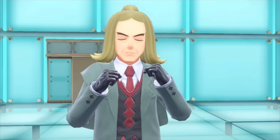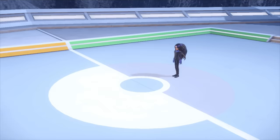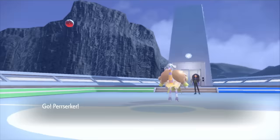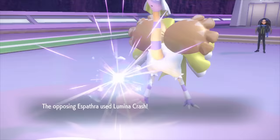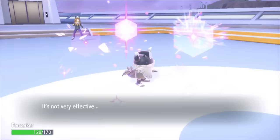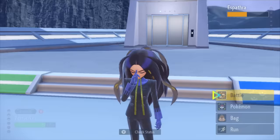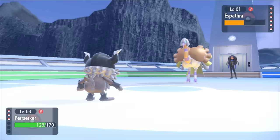And now champion Geeta awaits. Her diverse team forces me from performing a cheesy sweep strategy, so we'll start with Perrserker. We must attack right away because her signature move, Lumina Crash, cuts our special defense in half with just one strike. That's insane! Thankfully, Perrserker resists psychic moves, but the next one is going to deal twice as much damage. Well, it would have if my Quick Claw didn't activate. We so take those strokes of luck! Geeta's next Pokemon is Avalugg. I thought this would be a good opportunity to set up an Iron Defense. That Body Press damage is not to be trifled with.